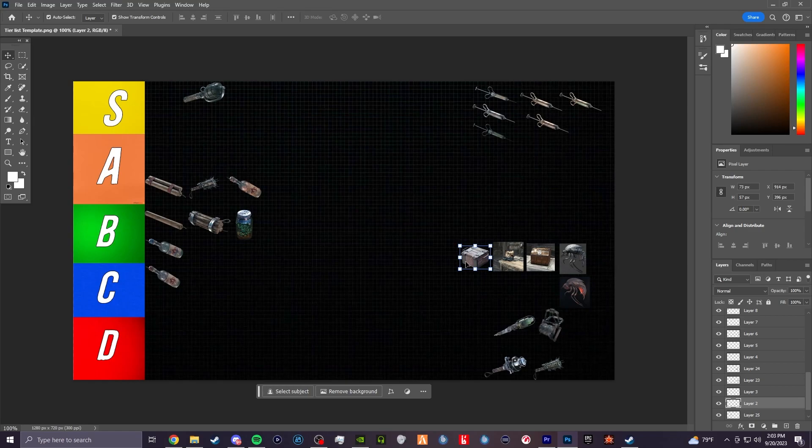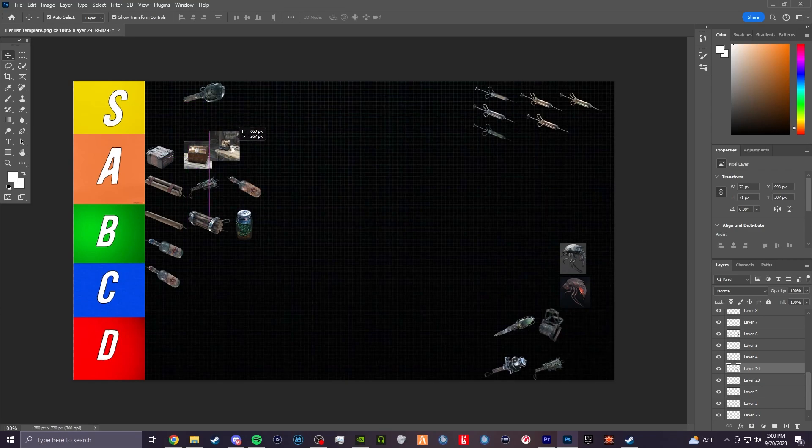Some of these placeable consumables — the ammo box, the med kit, and the tool kit — are probably going to be A tier. The ammo box is pretty self-explanatory: you'll get an allotted amount of whatever ammo type you're using. I think all of these are great, but they're not being utilized because people like throwables. You'll see more people use the ammo box than anything else, but far more people use throwables than the med kits and tool kits.